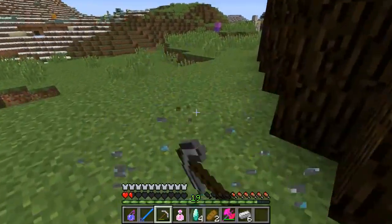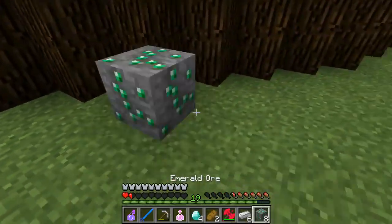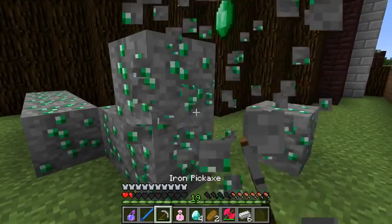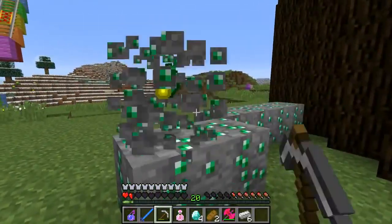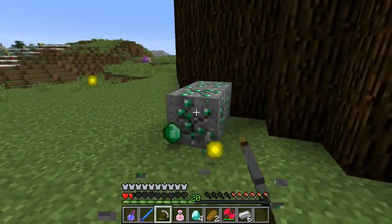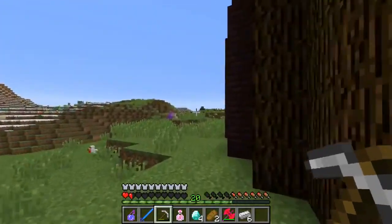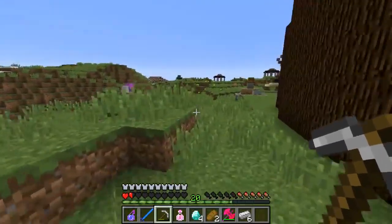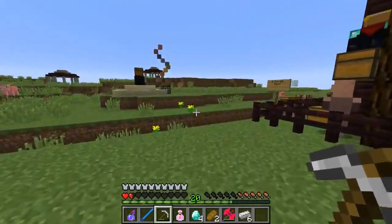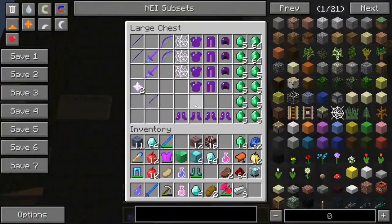Pat is excited about getting tons of enchanted golden apples and the ultima blade. The bow is really important today — when the titan spider spawns in, it grows from small to large, and in the beginning you can only hit it with the bow. Pat suggests giving Jen the bow. She already has it — it's her responsibility.